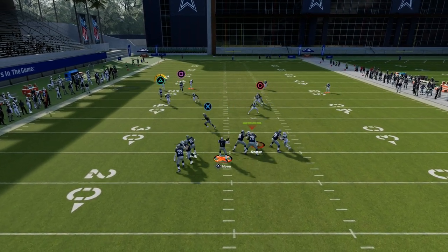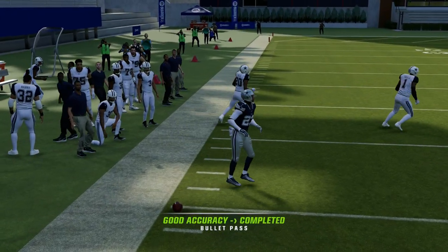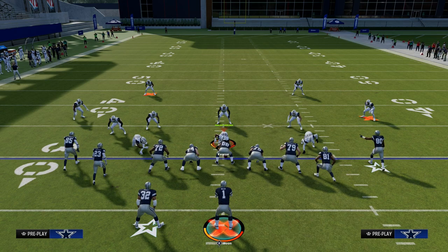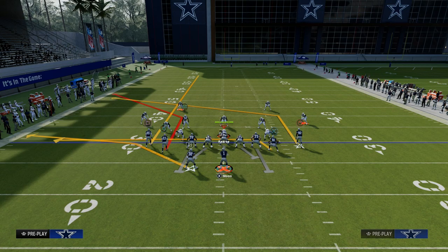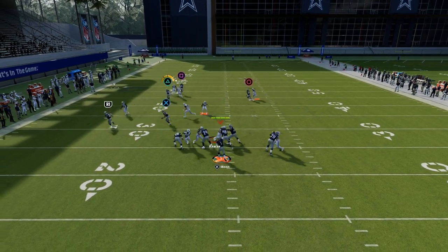Against zone coverage, the main read on this play is going to be this corner route, as you see right here. This is the best corner route in the game, in my opinion. It is able to attack zone very, very well. And with the cover four drop, the beauty of this is when we run it with our tight set to the short side of the field, it's going to get open.